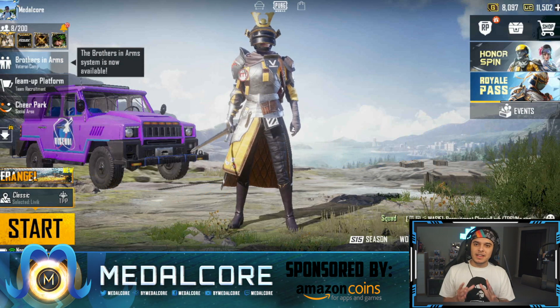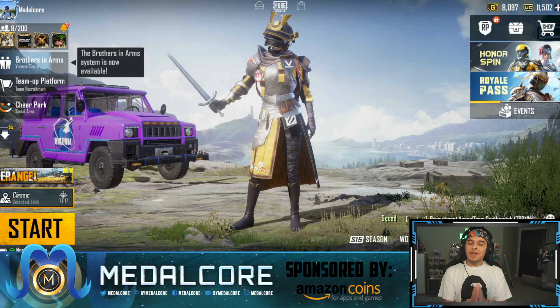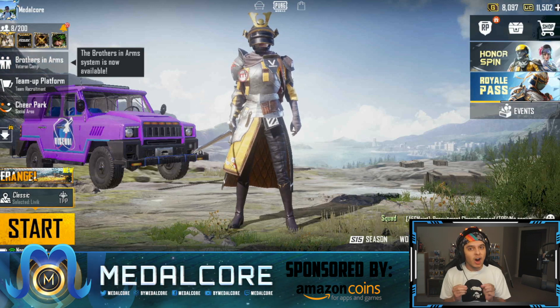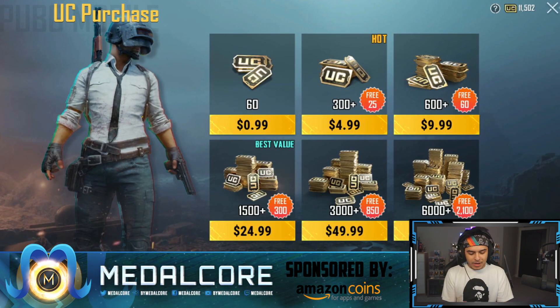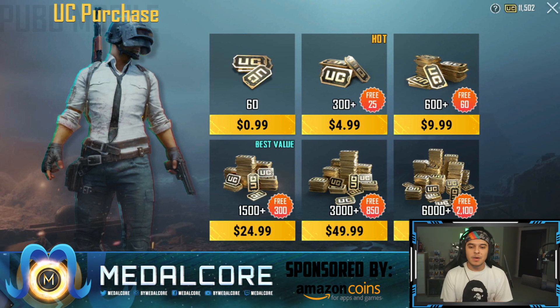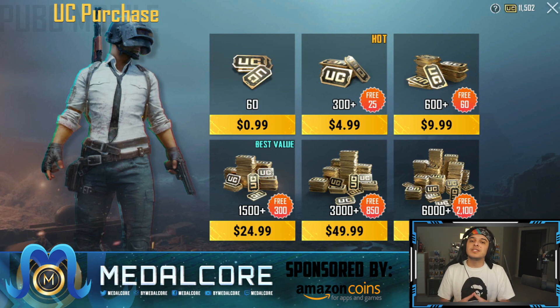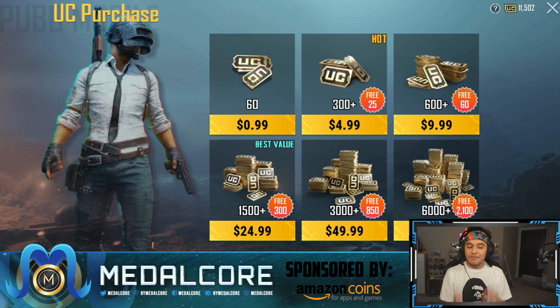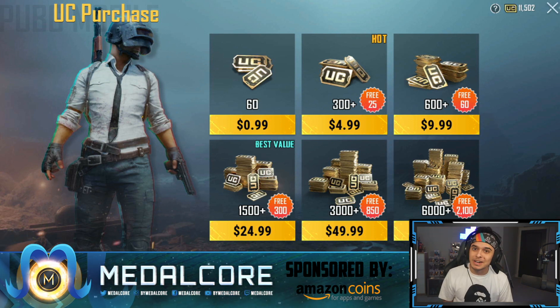Amazon Coins is a way for you to save money on your purchases in PUBG Mobile. For example, if you spend $100 in PUBG Mobile — say we get the $100 UC package that gets you around 8,100 UC — that $100 UC turns into $82 with Amazon Coins. Normally it's up to 20% discount depending on how much you spend, and I would be saving so much money. It is ridiculous.